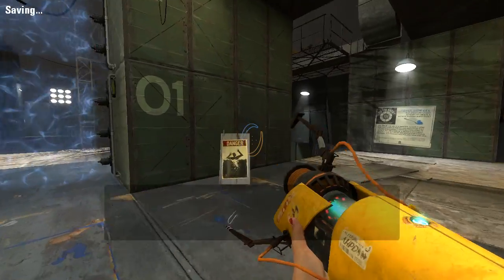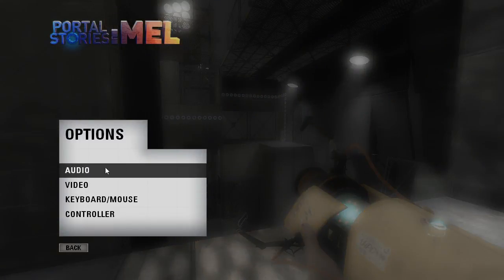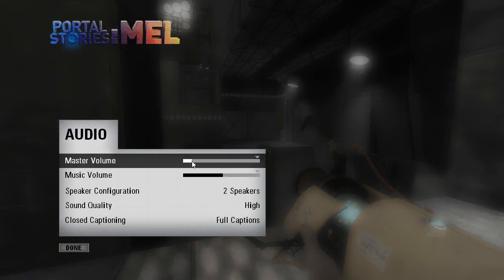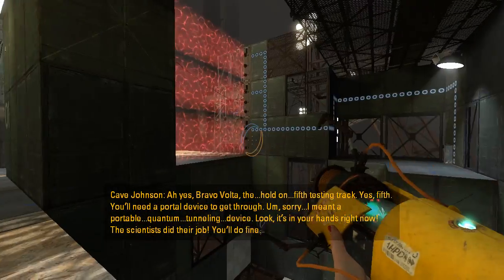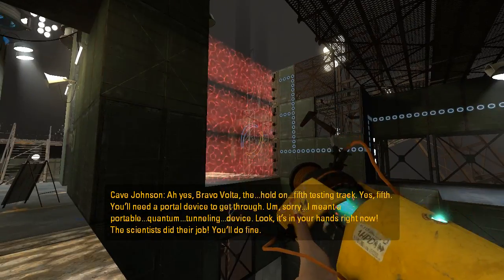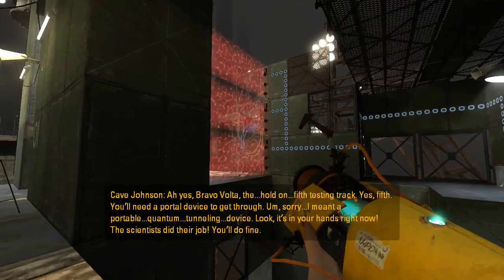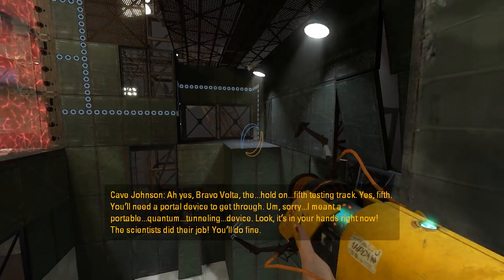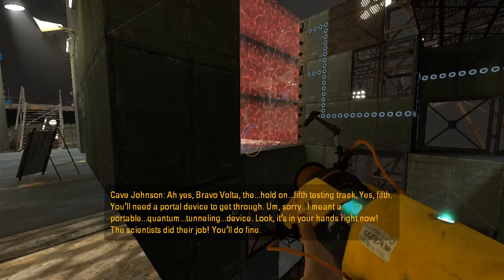As you'll notice, as we walk into here, Virgil's gonna talk to us, and I'm gonna go ahead and turn down his volume just so that he can hear me better. You see that there's a button over here that disables a deathly emancipation grill over here, and it's completely unnecessary. There's no reason to ever press this button when solving this test — this might as well just be a solid wall.